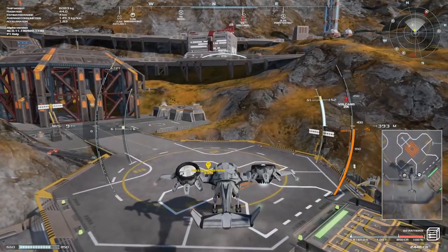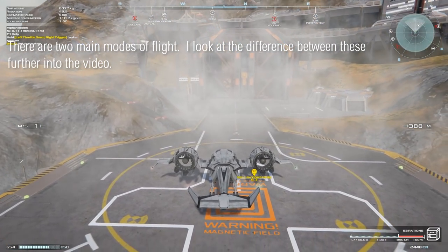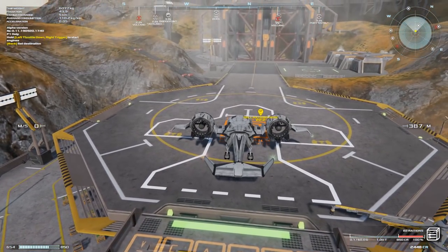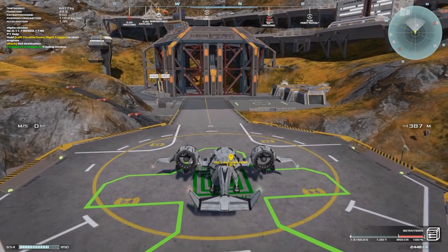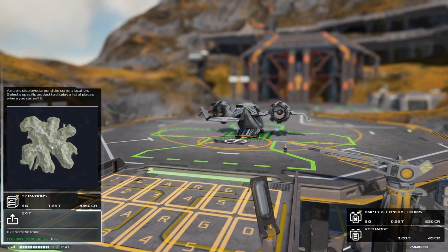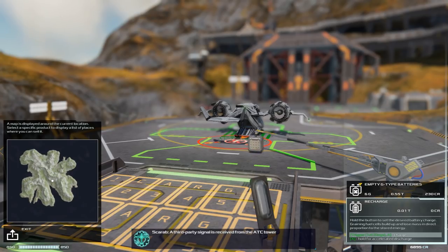The starter ship uses VTOL — vertical takeoff and landing — and in fact I believe all the ships in the game use VTOL. I found that the ships really do take some skill and practice to use, and that's where the flight sim element actually comes in. When we land on these landing pads we need to get right into the center of them. The outline turns yellow, then green when we stop our ship over the target, and we can then sell whatever goods we've got in our cargo hold.